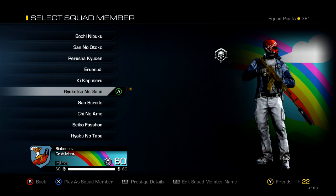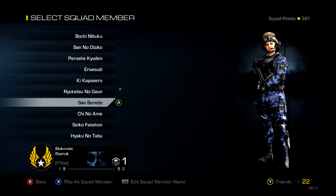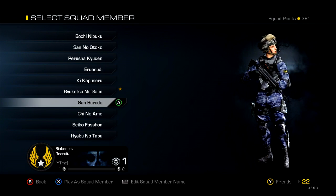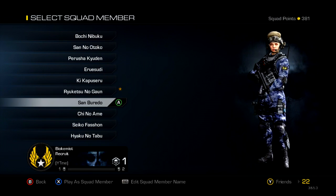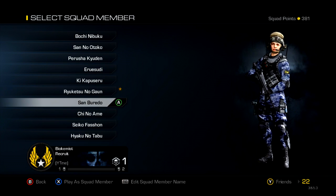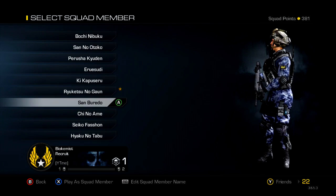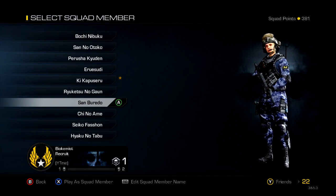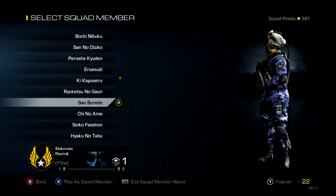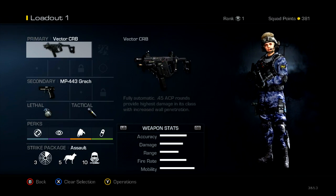Now I'm gonna be showing you guys my class setup. I keep pressing 'play a squad member' and the star isn't going over — I guess I gotta pick one of these. I'll just pick a random one. There we go — alright, so let's start this class up.